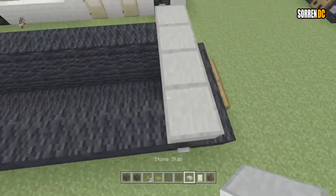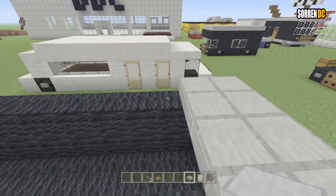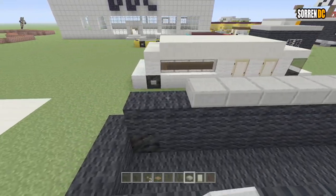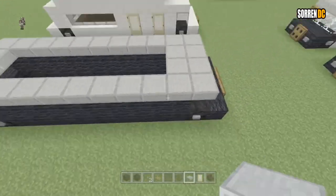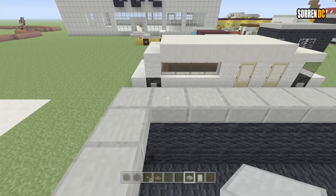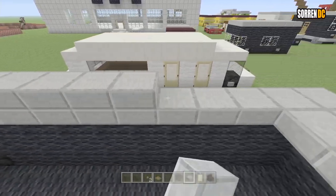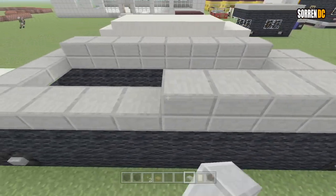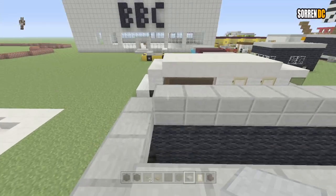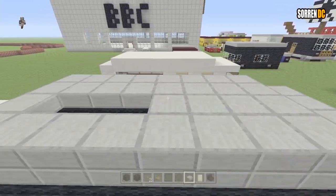And now let's do the roof. So it starts off with one here, then we're going to do another one, and then let's do the sides. At the back it's one, so it should look like this. And now we're going to make these ones on the side go higher — not the ones at the end though. So do it all the way up to here: leave two on this end, one on that end, same on this side. And then just connect the top of these — not the bottom part of the slab, but just the top, just like so.